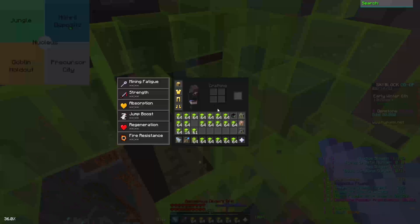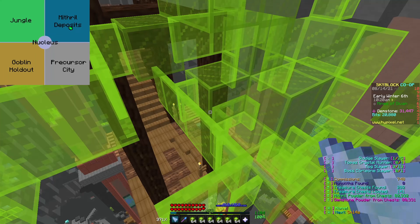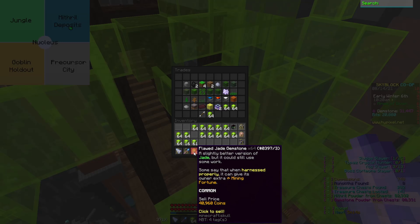Once you have a full inventory of flawless gemstones, you just sell to NPC. Now I don't make that much money right now because of my garbage skill tree, but you can make a lot of money while mining.